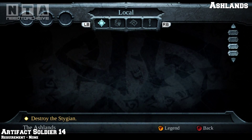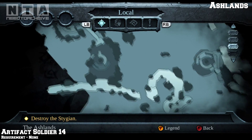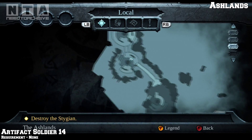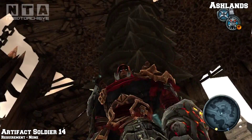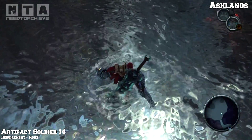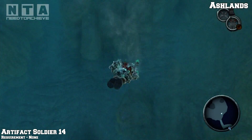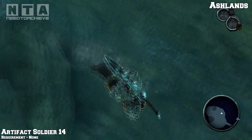Quite a ways away into the badlands, eventually you'll stop this drill or digger. So this digger right here - you need to stop it, then it will come up, then you jump in this hole. It's part of the story so you need to come this way anyway. As soon as you drop down into the water, go all the way down to the bottom and you'll see artifact soldier number 14.